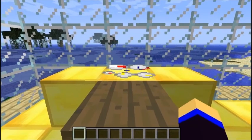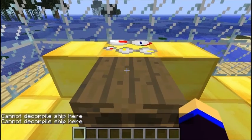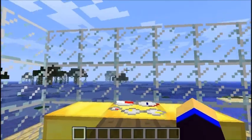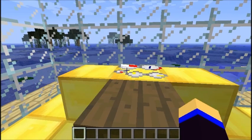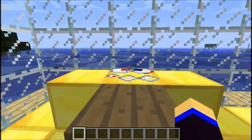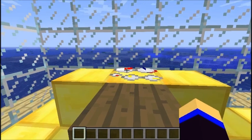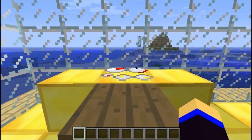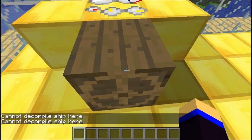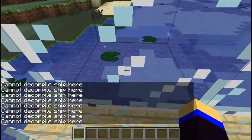That sucks for me. But don't worry, I'm pretty sure it's not a part of the mod. Cannot decompile ship here. I can't decompile the ship. I'll break its lock. I can't get out. Okay, I'm free. Now I need to find an island where I can decompile my ship. Damn swamp biome — why do you have to have so many lily pads? I don't even like lily pads. Oh, found an island, found land — I've discovered America. Yes! I did it!